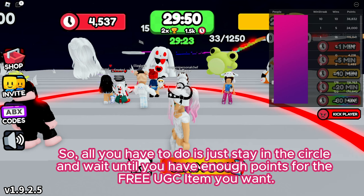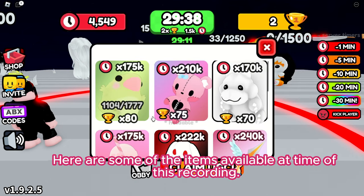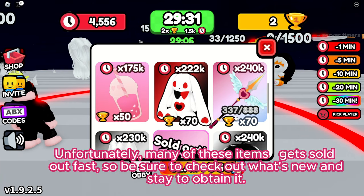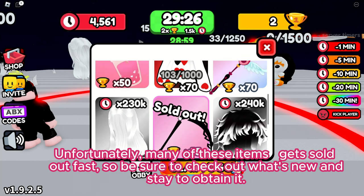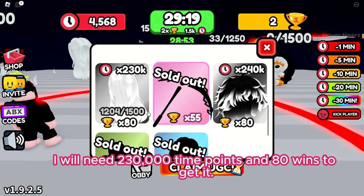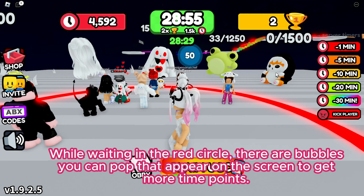Here are some of the items available at the time of this recording. Unfortunately many of these items get sold out fast, so be sure to check out what's new and stay to obtain it. There are some really cute and nice products. I am going for the white hair — I will need 230,000 time points and 80 wins to get it.